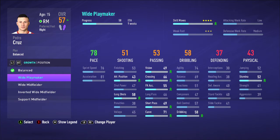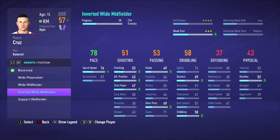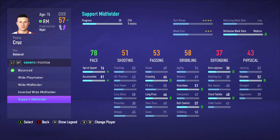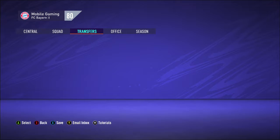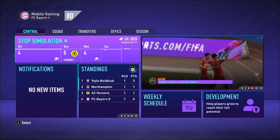He already has 4-star skill moves. He's got medium defensive work rate. I'm going to put him on a support midfielder role — that should help his defending. So that takes us to our next game.